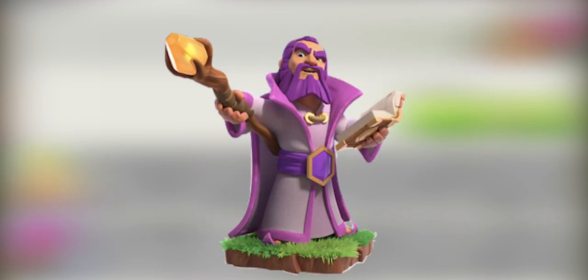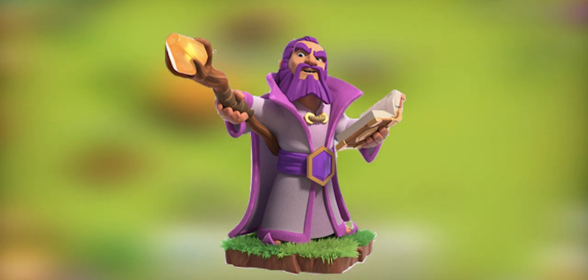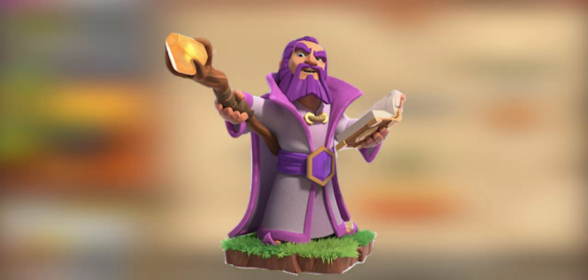The Grand Warden — the Warden follows groups of friendly troops and boosts them with his life aura. When attacking, he can walk over walls or fly high. On defense, he turns into a tower. Unlock his eternal tome ability to make nearby troops immune to damage.